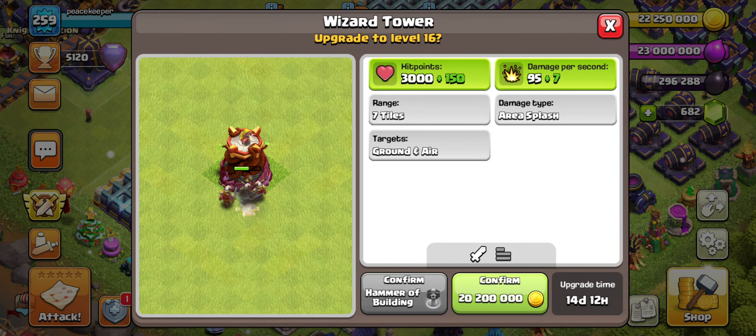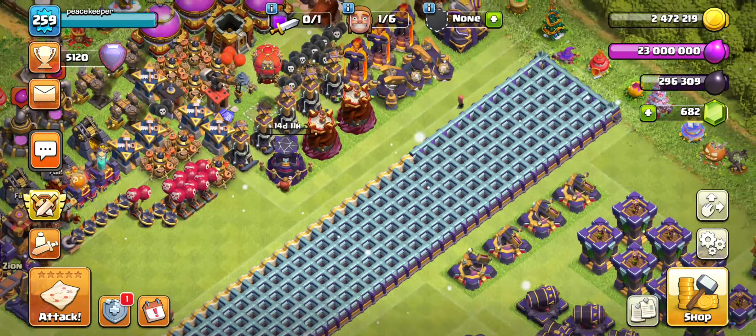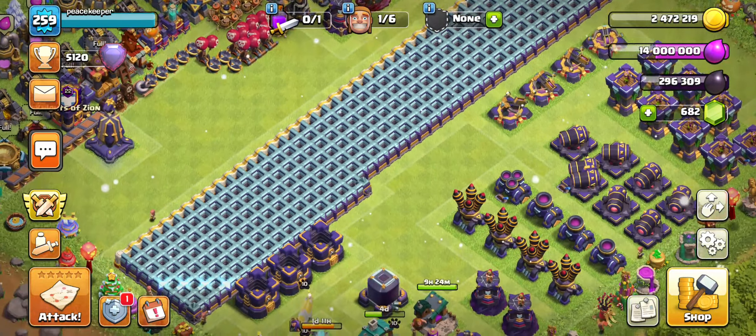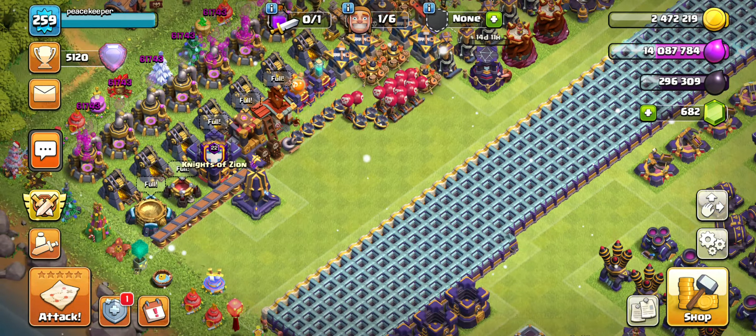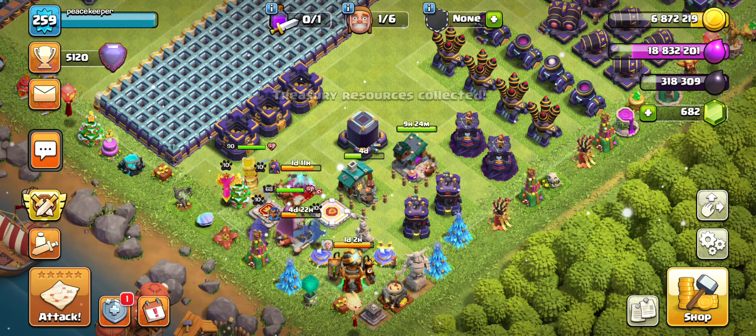So the next upgrade: 20.2, main goals, 14 days and 12 hours — bam. That opens up some storages and gets us another defense upgrade. On the elixir side I'm going to do a wall just to open up a little storage space. We also have the storage loot to claim, so we'll claim that and then go in and do an attack.